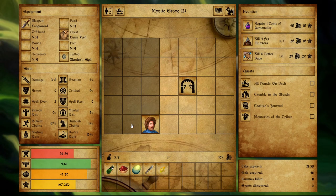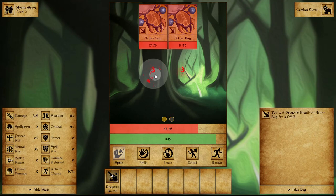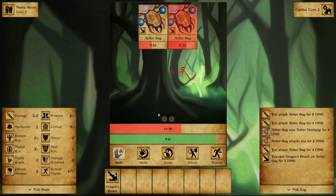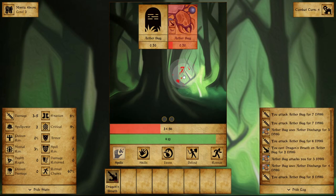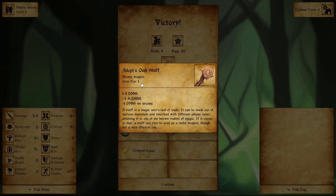We're getting closer to that level up. Pretty weird dungeon layout so far — bunch of combat, no events. I don't want to leave just yet. Two aether bugs. Slice them. Aether discharge. Only did 3 damage there. Yeah, I'm digging this longsword. 20 XP, 9 gold, and an Adepth's Oak staff — an arcane weapon, tier 1. 1 to 3 damage, plus 3 spell power, plus 1 damage versus arcane.